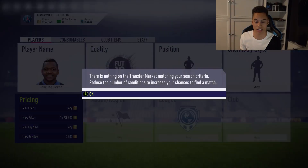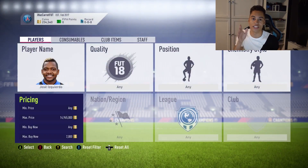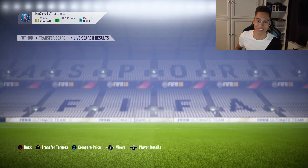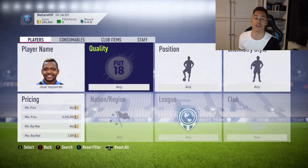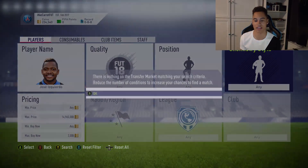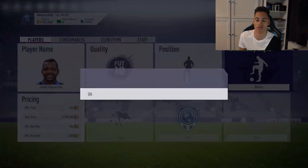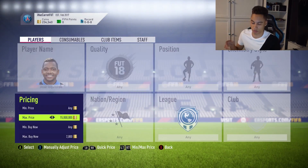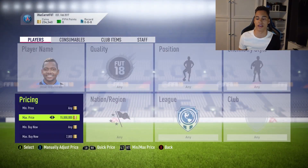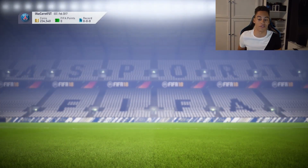Now you just get sniping. Some people think you can just search, press OK, search, press OK — you can't do that, you have to change your search each time. One way is to change the quality filter to gold, search, miss a snipe, then set quality back to any and search again. You can also toggle chemistry style between basic and any. Personally, the best method I use is to set your max price, press the right trigger or R2, then move the price down by one and press search again.